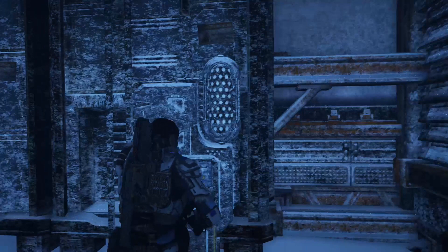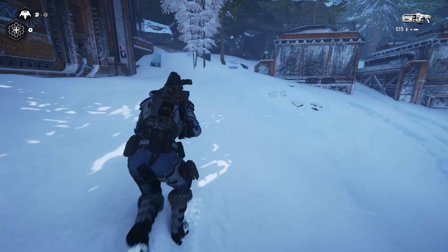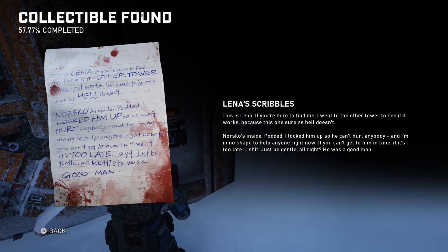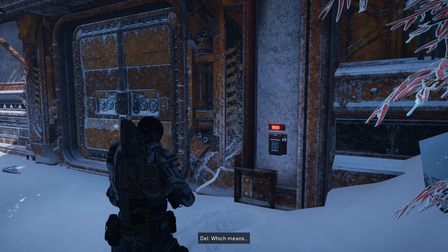From this collectible we're going to go to the entrance of this building and on the keypad - you actually have to interact with it - is the next collectible. After getting that, interact with the keypad, open the door, and in the back left corner of this room is our next component.